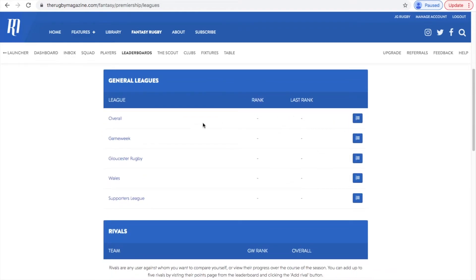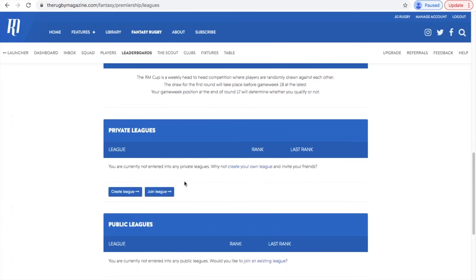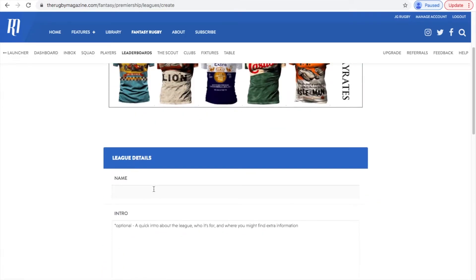Now we can go into the leaderboard section of the fantasy leagues, where you can see how you fare against everyone on the game, or you can set up private leagues. I'm actually going to create my own — I'll call it the JG Rugby Fantasy League. Everyone's more than welcome to join. If you watch my videos and think this looks interesting, I'll put all the links in the description so you can click and join my league to interact and see if you can beat me.